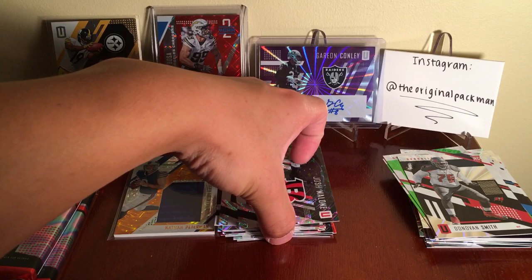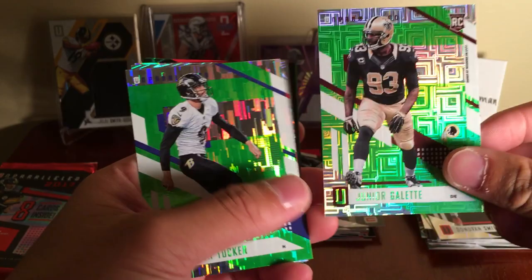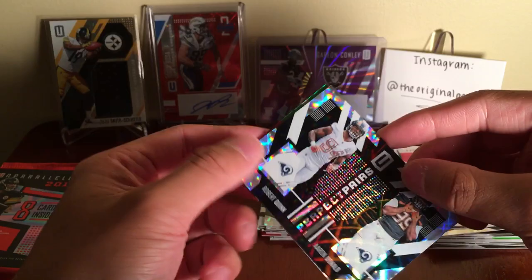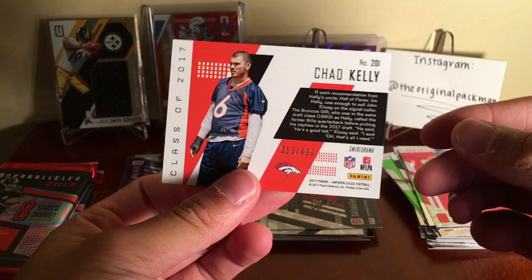I think I put this auto at the bottom here, not with the other hit — there we go. Continuing the pack: Junior Galette — I think he's been out for a while with injuries. Justin Tucker. Darian Stewart. Perfect Pairs — Donald and Quinn — Aaron Donald's a monster. Jabril Peppers, 25th overall pick, not numbered. Chad Kelly, 253rd overall pick, numbered to 499.